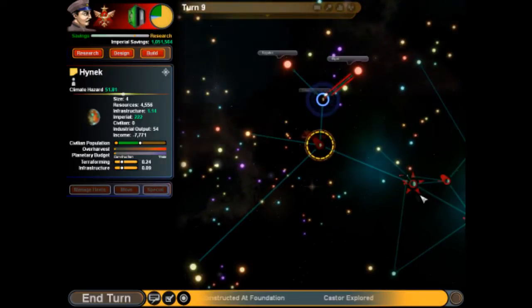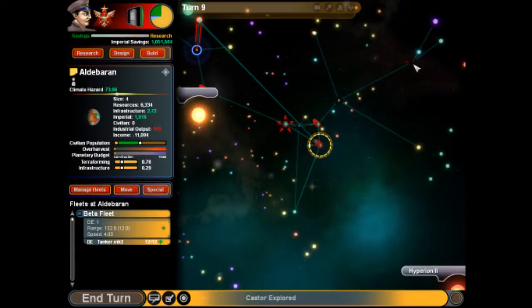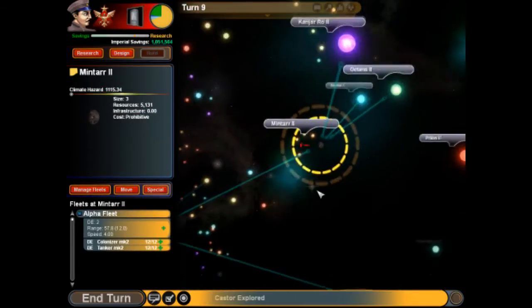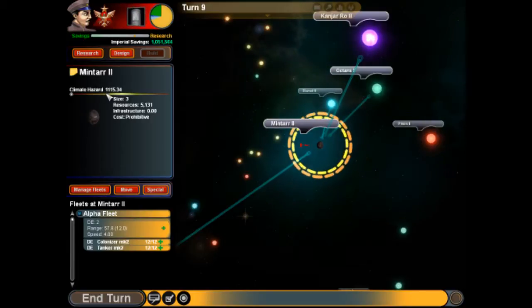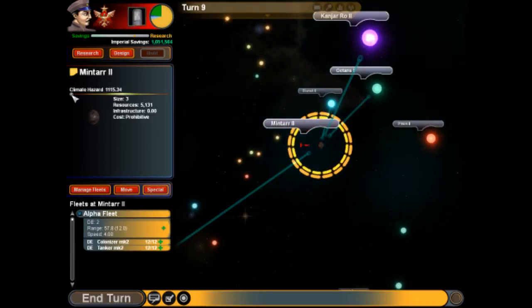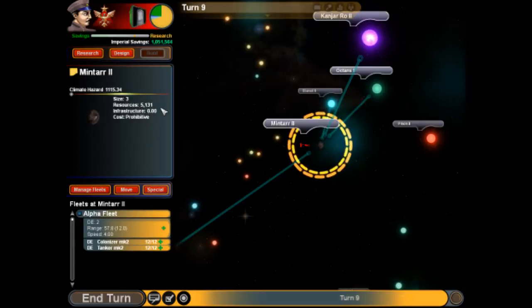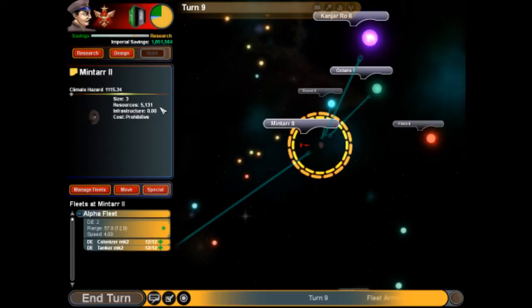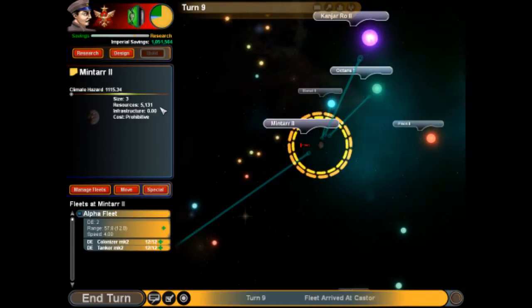This thing's doing well. This guy's doing well as well. Here's our first prohibitive planet — climate rating 1,115. That's actually a very extreme one, but cost prohibitive. And even though it has resources, we can't use those unless we have a mining ship, which we'll get a lot later. So there are planets we can't colonize.